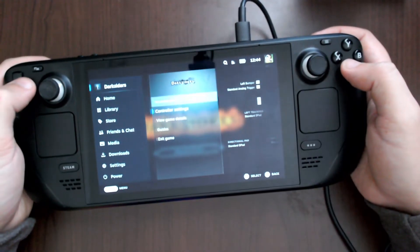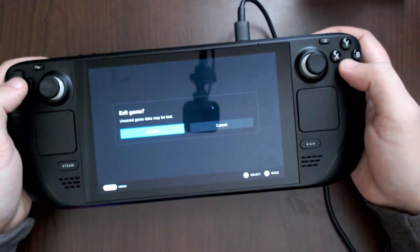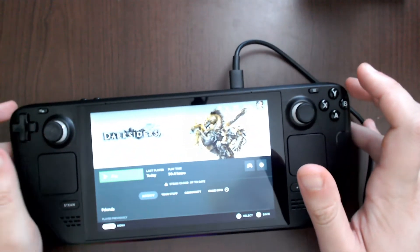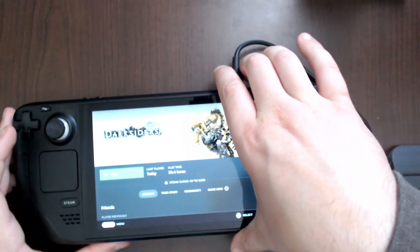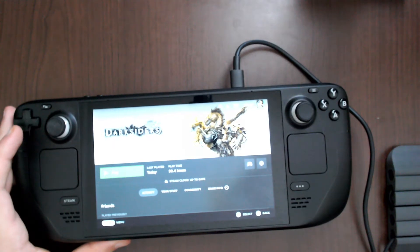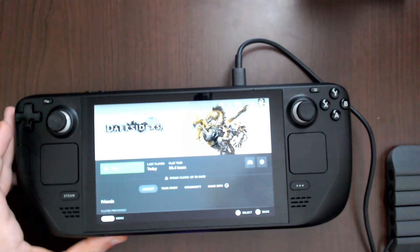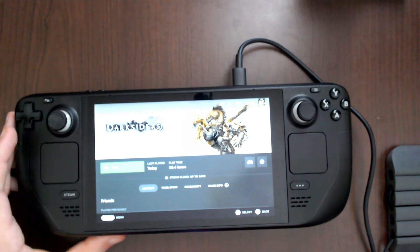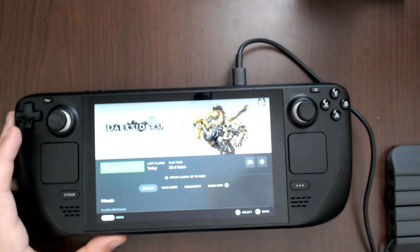That is the simple fix for getting the original Darksiders to run on the Steam Deck. I'm not exactly sure which one of those d3d compilers fixed it, but it doesn't hurt to install all of them. You might also need to install some codecs to get the audio working in the cutscenes — I'm not sure which one, but I would suggest trying the 'all codecs' option in Proton Tricks to get that working.